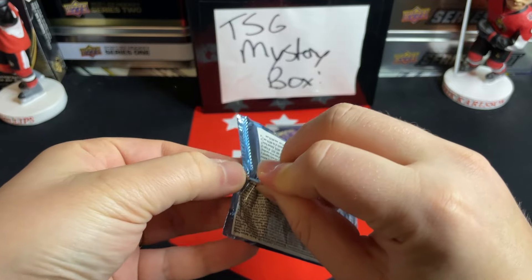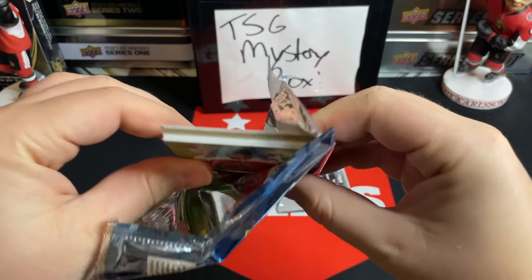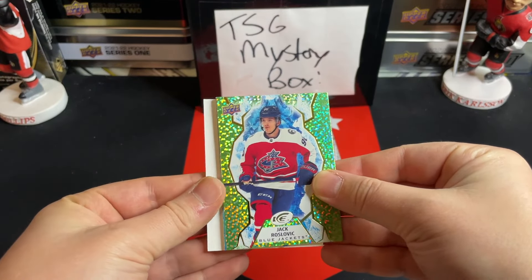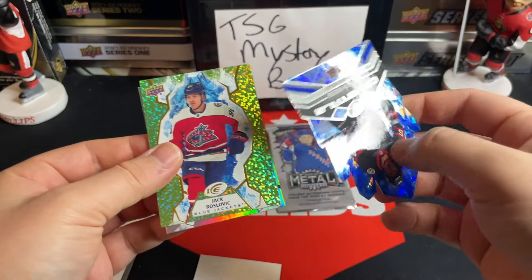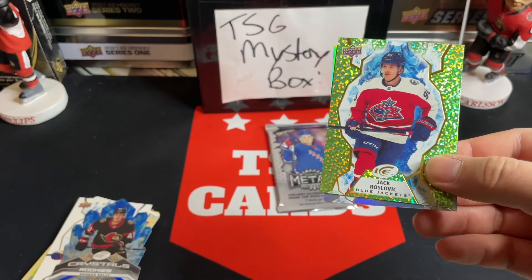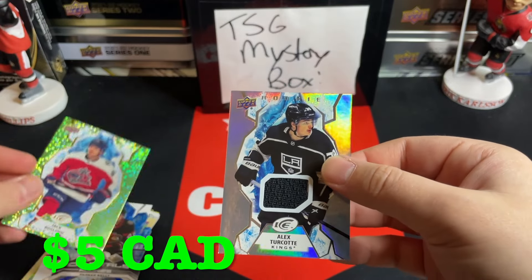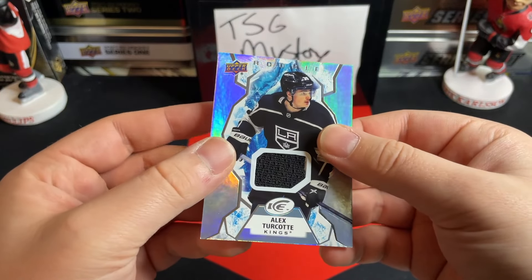On to Upper Deck Ice 21/22 — this is a hobby pack. We've got something thick — interesting, maybe a jersey card. Rookie of Niels Lundqvist — yeah, looks like it. Ice Crystals Parker Kelly rookie, a Jack Roslovic on the Upper Deck Ice green parallel, and what looks like a rookie jersey — it's an Alex Turcott rookie jersey! Not too bad; he's actually been playing up with the club this year. Very nice rookie jersey from Upper Deck Ice.